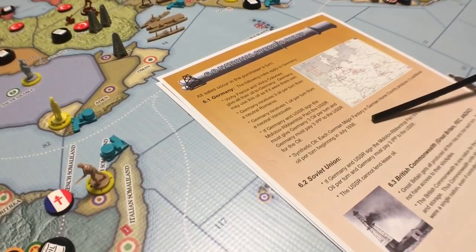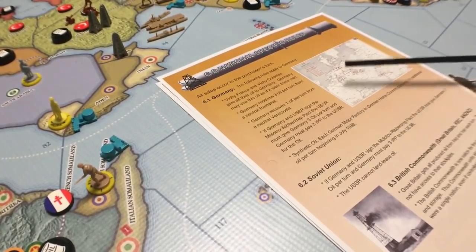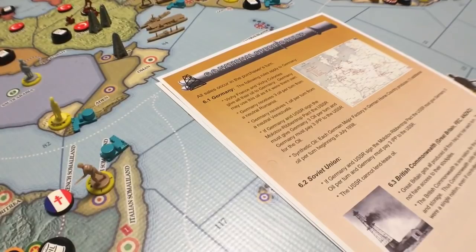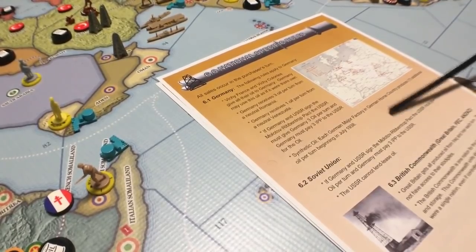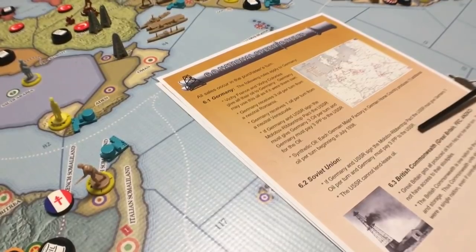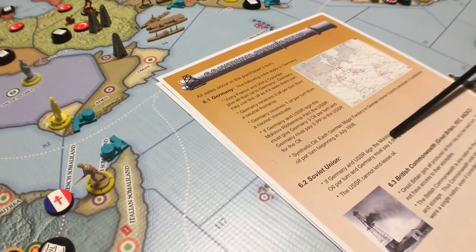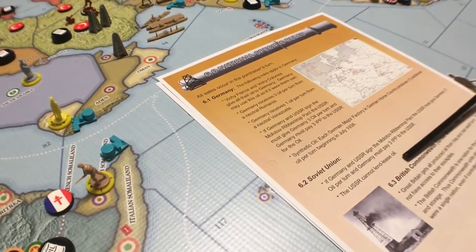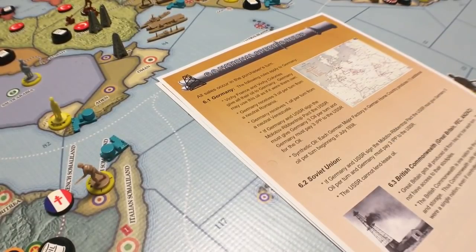Synthetic oil — each German major factory in the German home country produces one additional oil per turn beginning in July 1938. There are four major factories in Germany at this point, so that's a reason to buy another major factory in the German home country — to produce more oil. Beginning in 1938, those factories themselves are going to produce an oil each. The USSR cannot lend lease oil, except for that Molotov-Ribbentrop Pact. Normally they can't sell oil or lend lease it — they can't send it to the British or French.